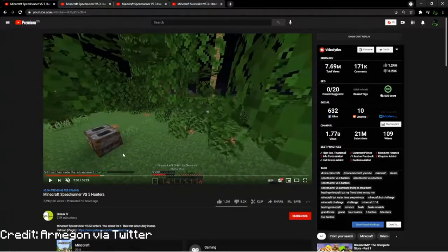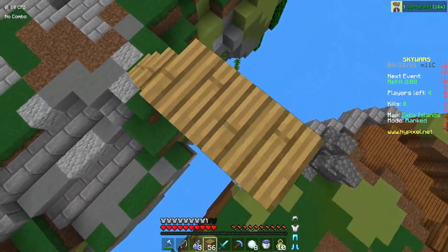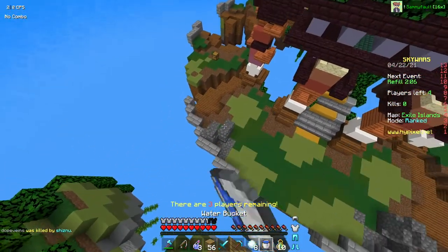He's probably using a macro, because when you open your inventory, the cursor is always in the center of the screen. So you can program a macro to craft something that fast. It's just weird and very suspicious.